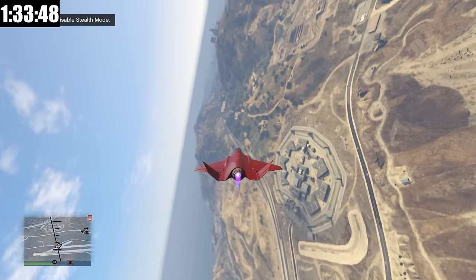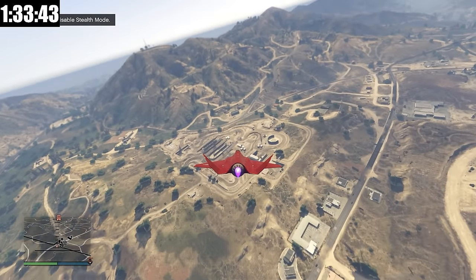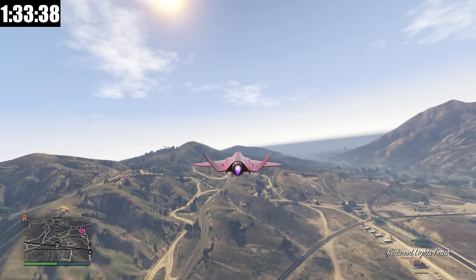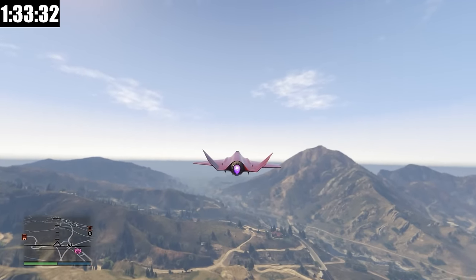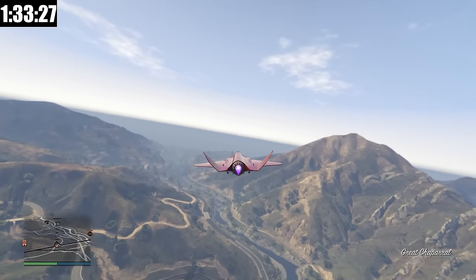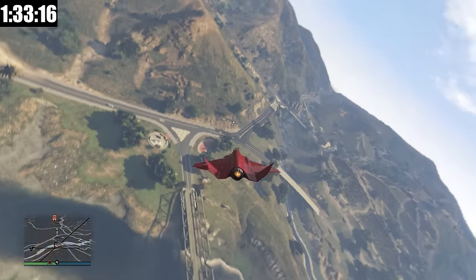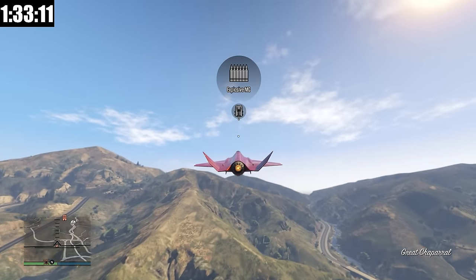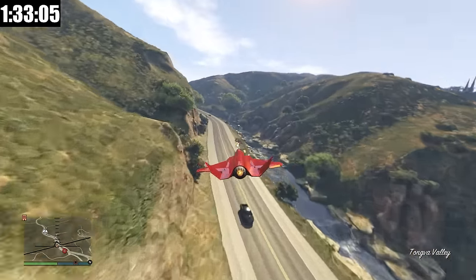The jet is extremely agile — we can make bank turns easily, do full 360s. Press right on the D-pad and it turns into stealth mode. You can see on the mini map that the player cursor is flashing, showing we're in stealth mode. This takes us off the radar from other players in a session, which is incredible. You can stay in stealth as long as you want until you disable it. The slight downside is you can't use weapons while in stealth mode.